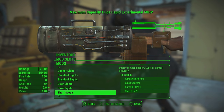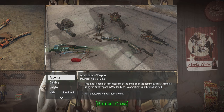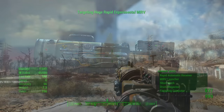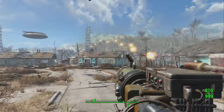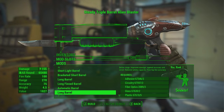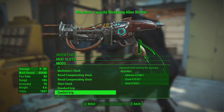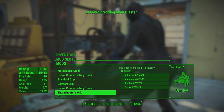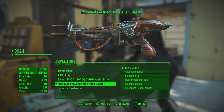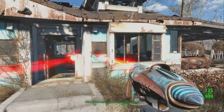Moving on to the second mod, one of my personal favorites — Any Mod Any Weapon. As the title suggests, it allows you to put any mod from any weapon onto any other weapon in the game. This is where your creativity can shine. I've made alien blaster MIRV launchers, crazy automatic rocket launchers, Shishkebab weapons with sledgehammer attachments — you can make anything. It has a little hint of mystery too, because a weapon might look like it does one thing and then do something completely different when you fire it.